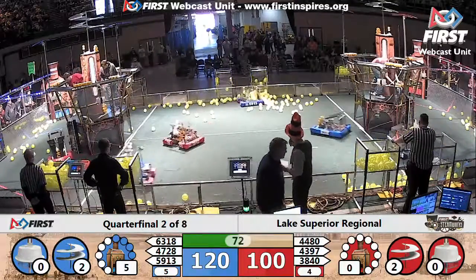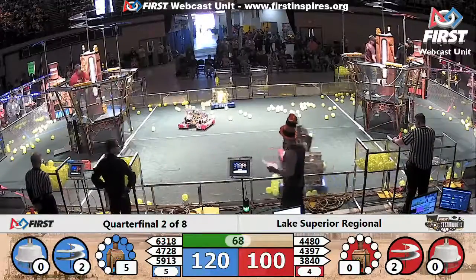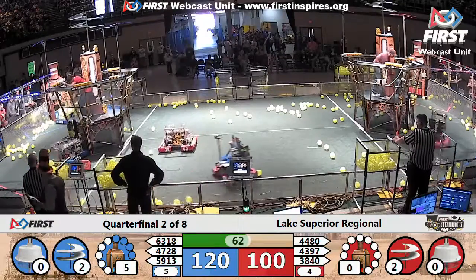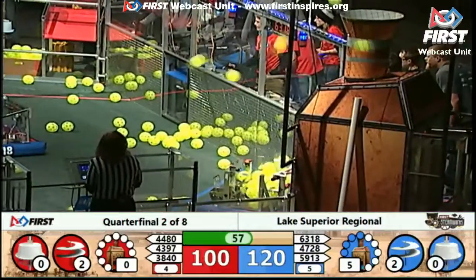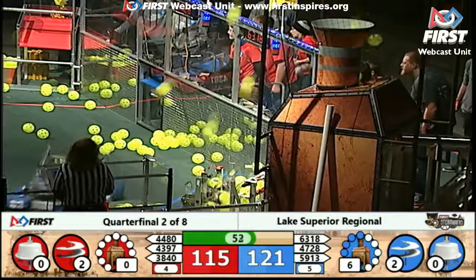59-13, Blue Alliance, dropping fuel onto the field. They're going to go load up and shoot into their boiler. 59-13 — that's Patriotics. There goes the fuel into the high-efficiency goal. Nice work.